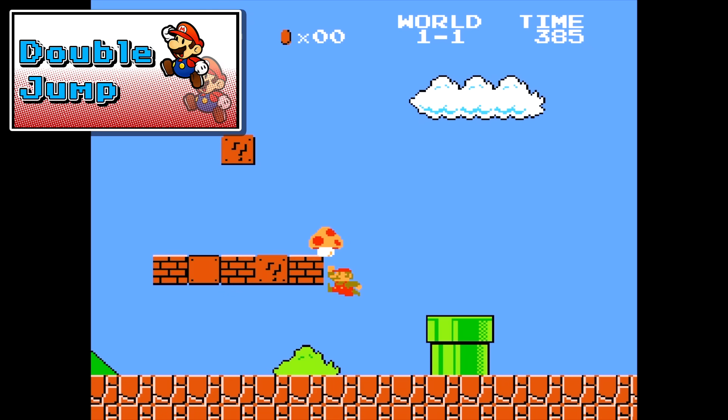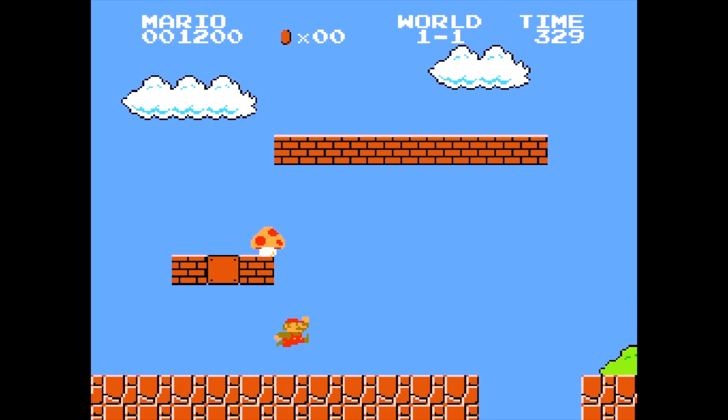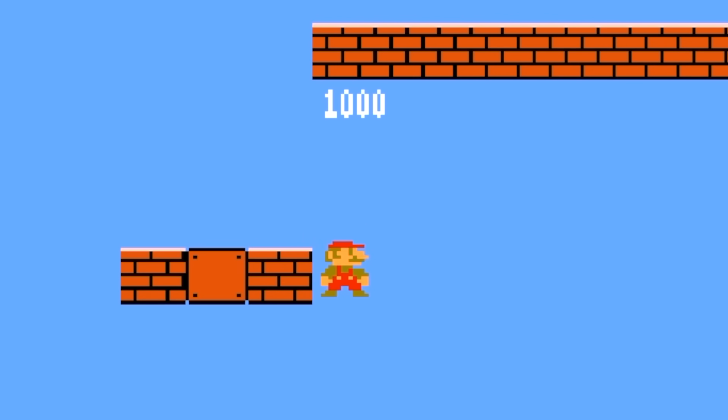Next up we have the Double Jump. This allows Mario to make a second jump mid-air. This one's all about timing — right before you hit the mushroom, hit jump again, and if done correctly you get to jump a second time, even higher.